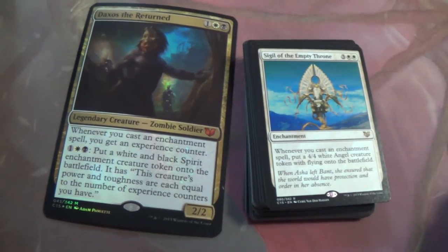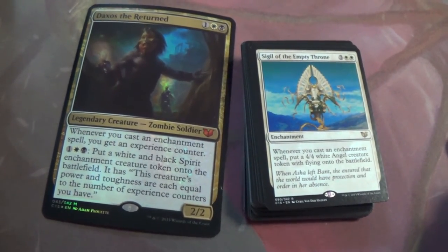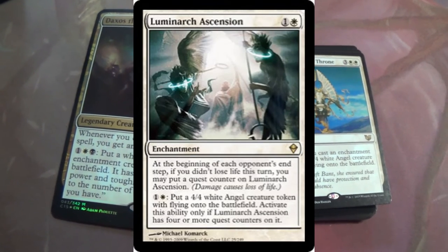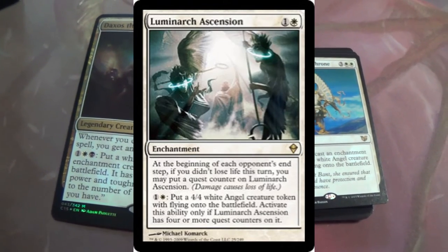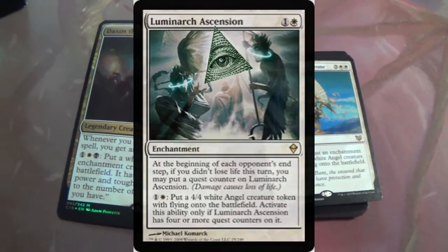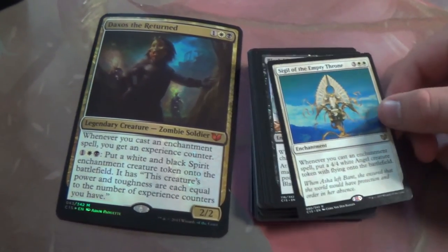I call it Luminarty because they're doing this thing in the art where there's two angels and a priest and they make a triangle amongst themselves — I should stick the Eye of Providence there, like the Illuminati Ascension. That'd be awful.